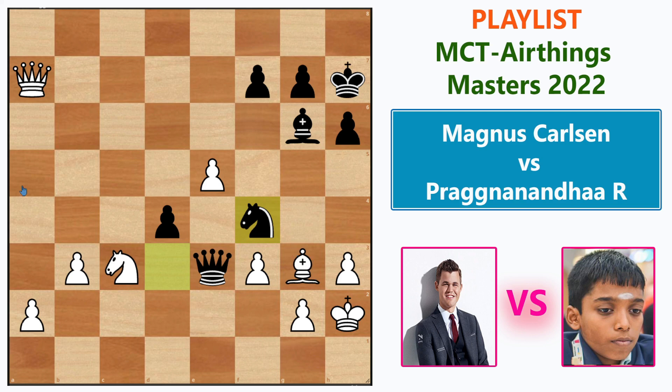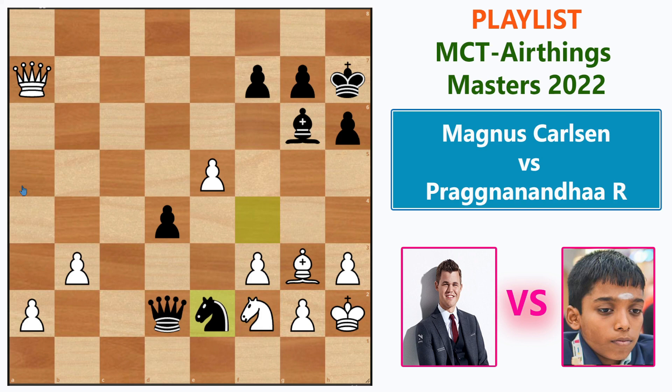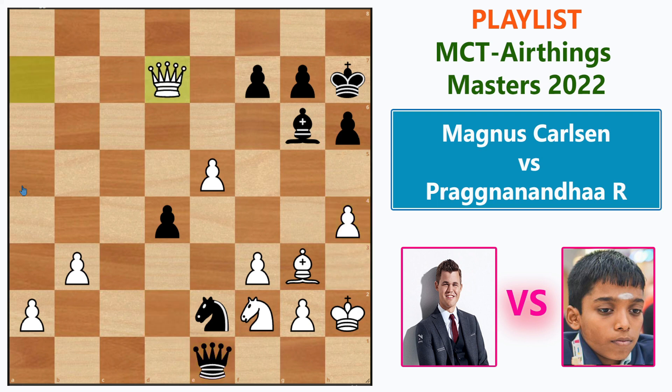Queen goes to d2, threatening mate. Knight f2 blocks the checkmating idea. Knight e2 — now the bishop is threatened. After h4 trying to escape with the king, Queen goes to e1. After Queen d7, Knight takes g3 — you cannot take the knight because of what follows.